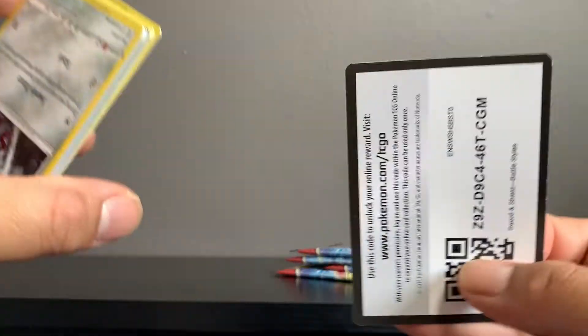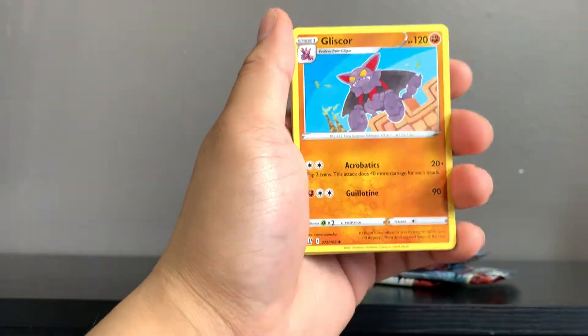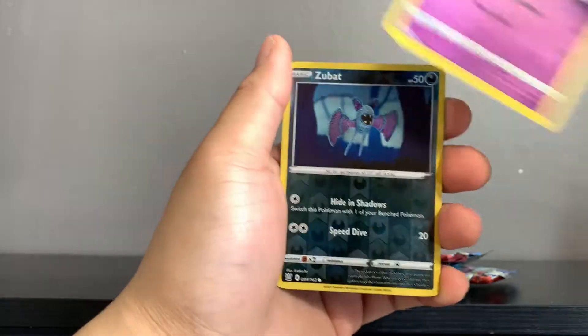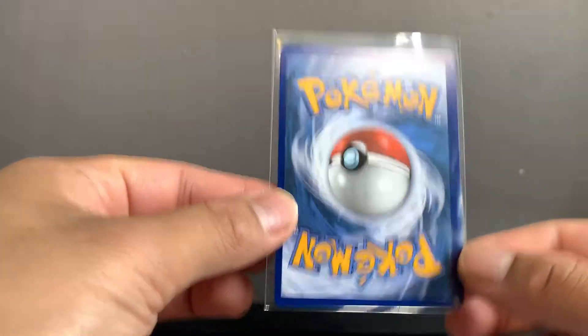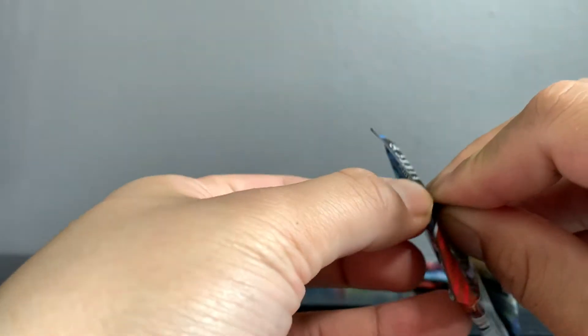Really just hoping for something crazy — that Rapid Strike Urshifu alternate art or the Single Strike would be absolutely lovely. Here we go — we got Gliscor, Indeedee, Phoebe, Pangoro, Houndour, Shanks, Gligar, Spoink, Zubat, and Rapid Strike Urshifu V. Just the regular V, but we'll take it. Gotta sleeve it up — always protect your cards. It's a bit off-center for sure, but that'll go into my Rapid Strike deck.